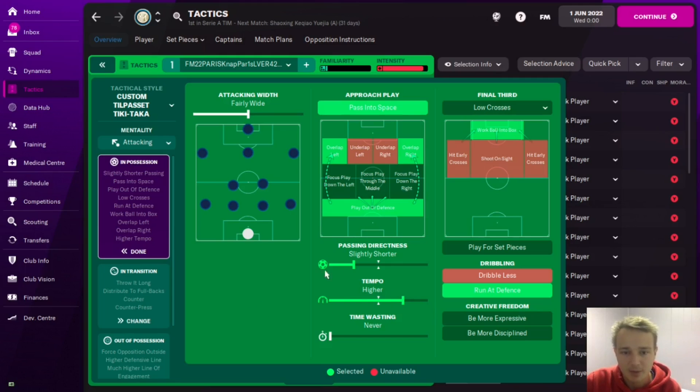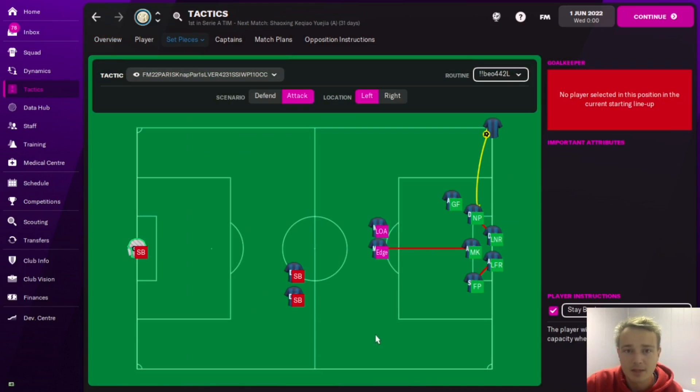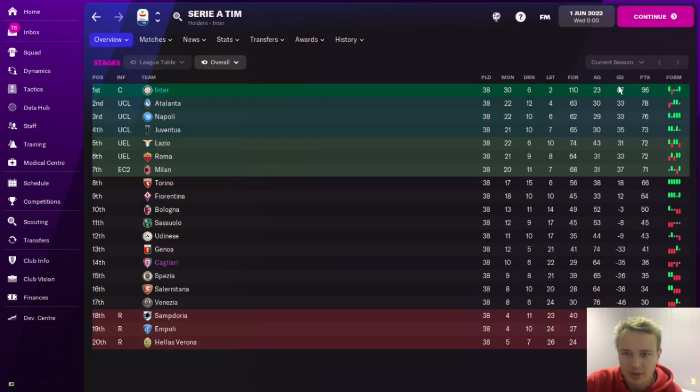In possession instructions: higher tempo, slightly shorter passing with an attacking mentality, working into the box, run at defence, overlaps, and no change on the width. In transition: counter, counter-press, throw it long to the fullbacks. Out of possession it's basically an all-out press except the defensive line is slightly higher. The main set piece to note is the attacking corners aimed at the near post.